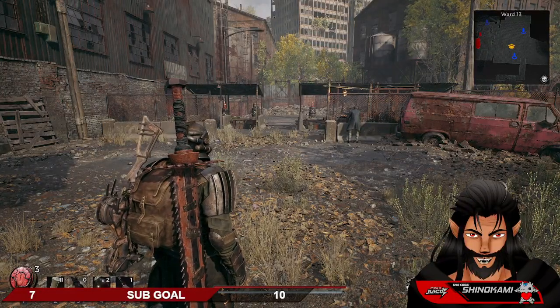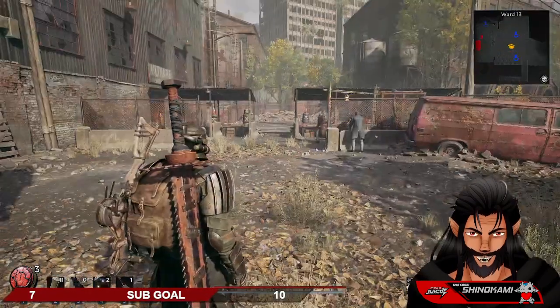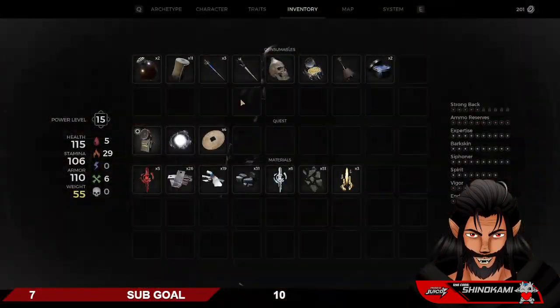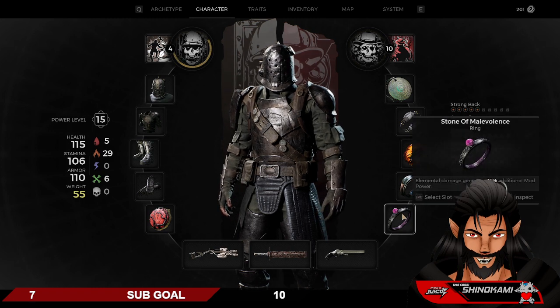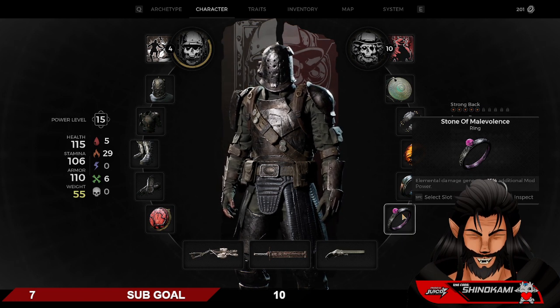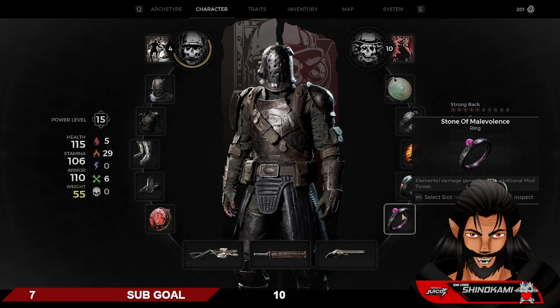G'day guys! Today I'm going to tell you how to get infinite mod power using elements. I believe this ring is located on Lusome, but you can check out the Fextralife link I'll put down in the description below. The infinite mod power is generated using this zone of malevolence. Elements of Danbridge generates 15% additional mod power.